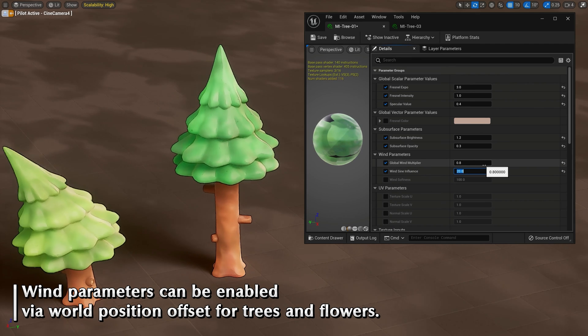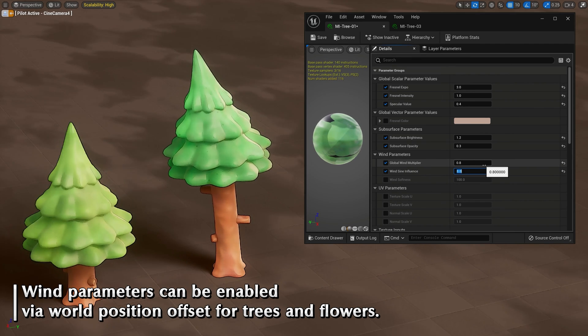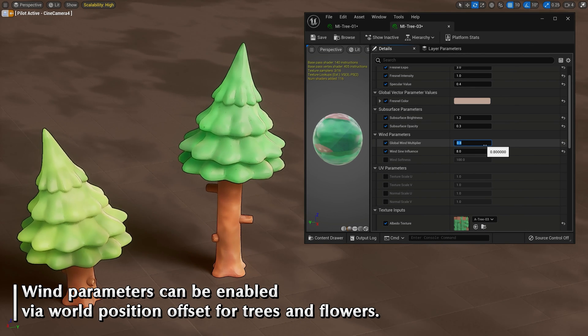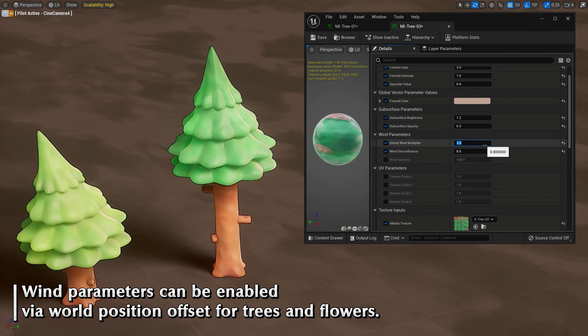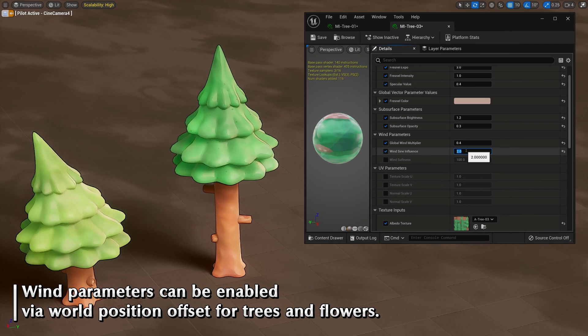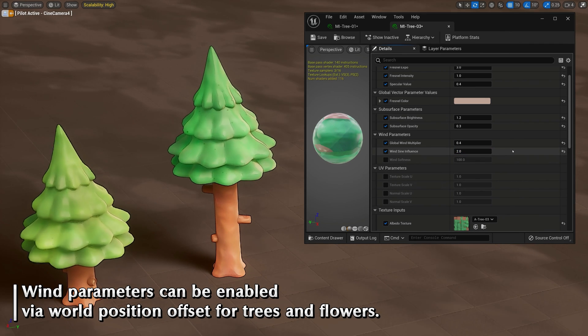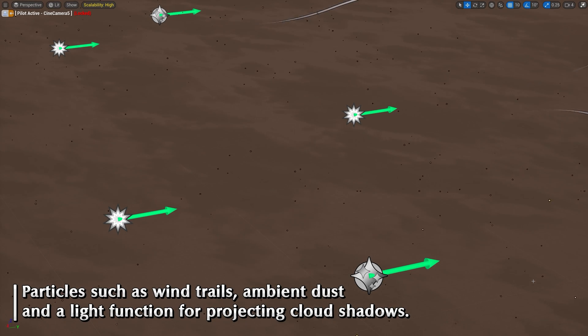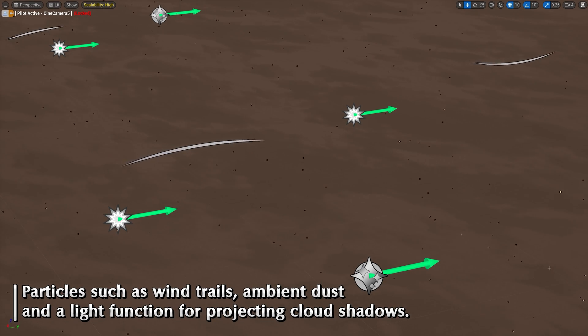In total there are four master materials, 54 material instances and two post-process materials, along with 42 static meshes all of which have four LODs generated in engine. I think this one looks absolutely amazing. If this is the kind of style of game you're going for then this is absolutely perfect — the quality really looks great.